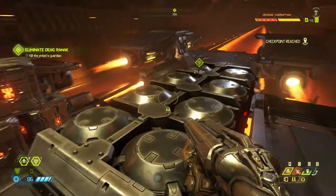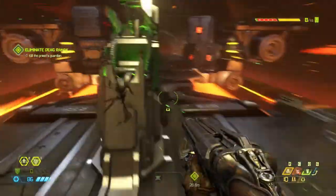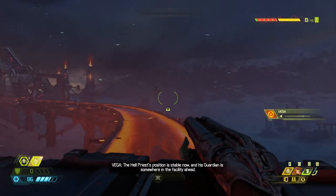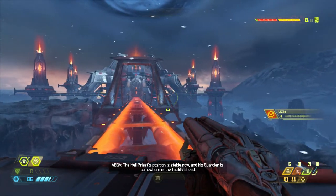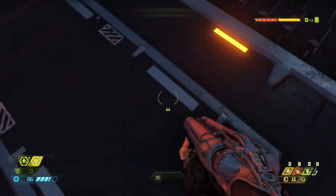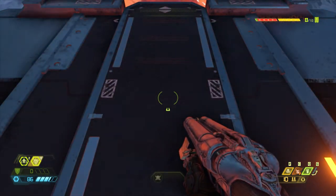Is that it, or is it gonna... kill the priest, the guardian. The hellpriest's position is stable now, and his guardian is somewhere in the facility ahead. We chugging. Choppy blizzard. Ugh, snow levels. Just make sure you're not looking directly where we're going — if you want to keep the frame rate up.